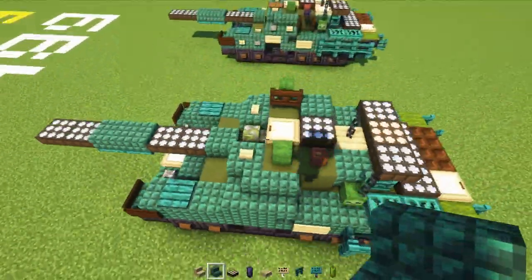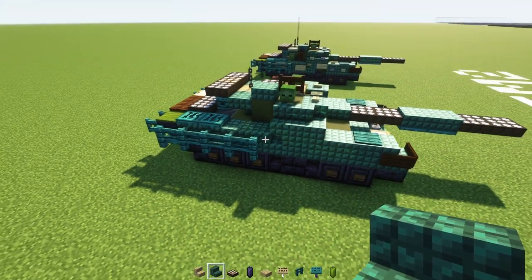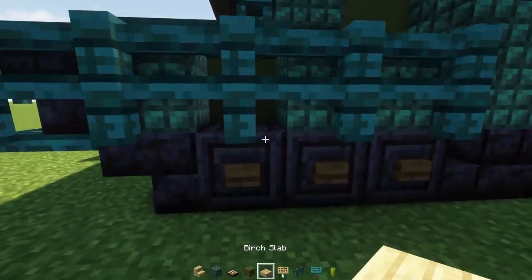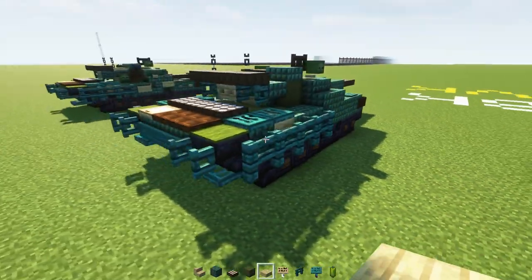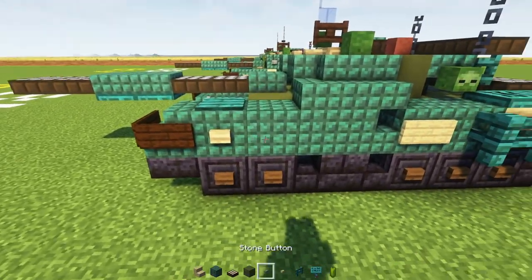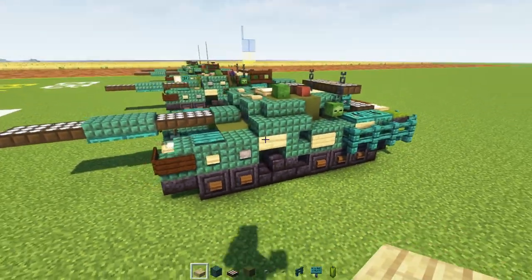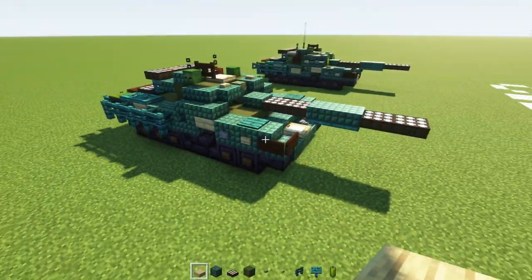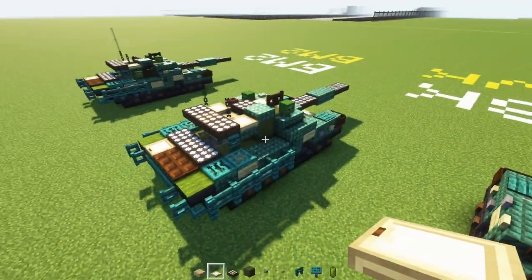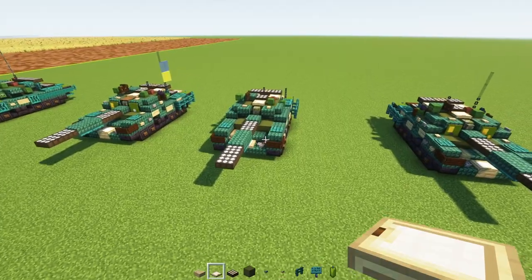Add four blocks long of warped fence. Then a birch sign here, punch a hole two blocks long, birch slab inside, and dark prismarine stairs facing the back. Other side, do the same: punch a hole, birch slab, and dark prismarine stairs facing the back. Punch another hole and change it to green terracotta inside, then birch slab. Do the same on the other side. Add a birch button in the front, stone button behind it, and punch a hole — it's going to be a birch slab, an upper birch slab. Other side, do the same. Then add a birch slab here. In the back, add two birch slab doors. I made a mistake on this side — it's one fence too tall. Make sure you put a birch sign right there. That's pretty much it for the base model.